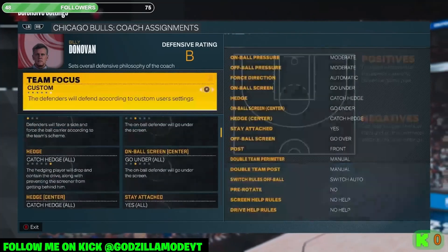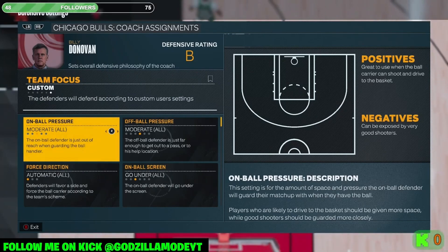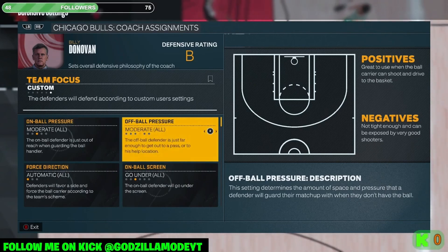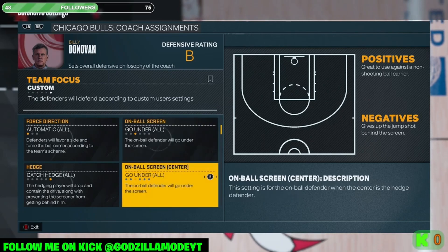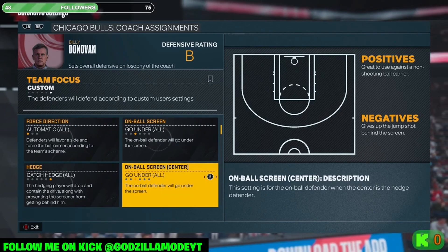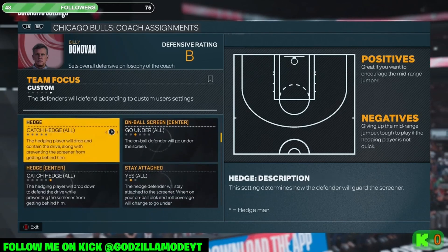The reason you run Moderate in Play Now is because there's really nobody in Play Now who can consistently hit screen threes except Steph Curry. As soon as someone gets a screen and shoots a three, nobody can really make those consistently, so Moderate is the best setting. For off-ball settings, you can play around — I might run Tight or Moderate depending on how my opponent plays, but Moderate is what I recommend. Go Under is because they're going to be trying to get to the basket or hit a mid-range pop shot.